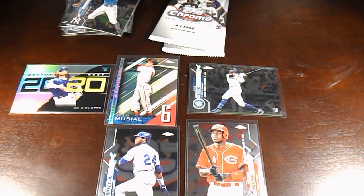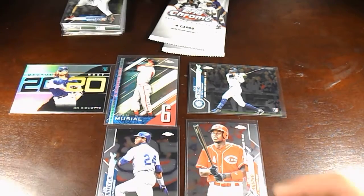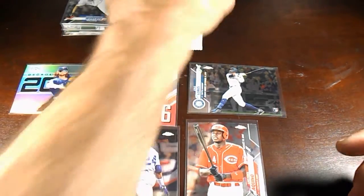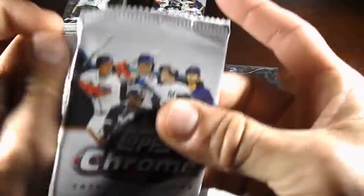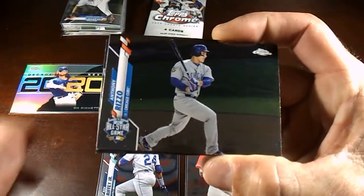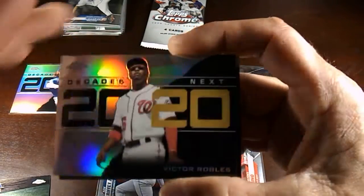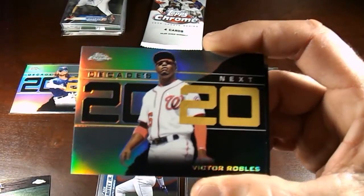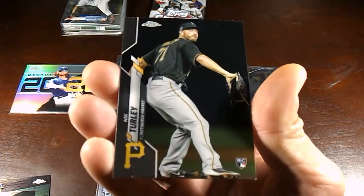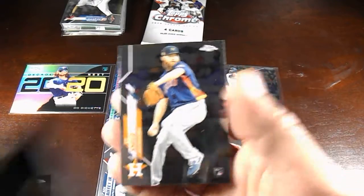It's hard to get certain ones. I was pulling some packs where I'd buy like five packs and all I got was Aristides Aquino, or nothing but Luis Roberts — it's weird how they're packaging these. Anthony Rizzo, and we got Victor Robles, nice Decades Next 2020, nice little card. Nick Turley, pretty sweet little rookie, and a Cy Sneed rookie card.